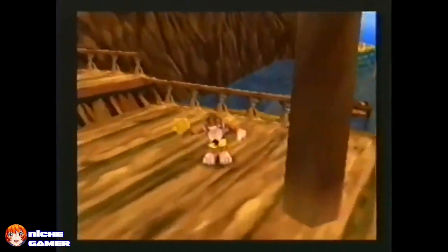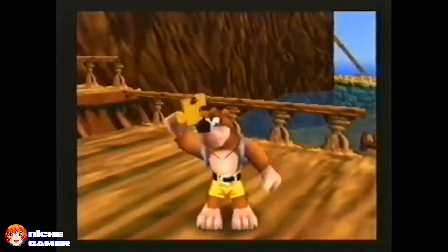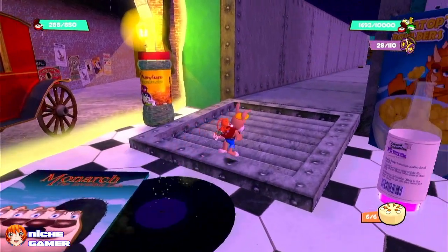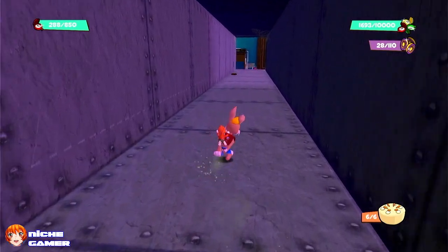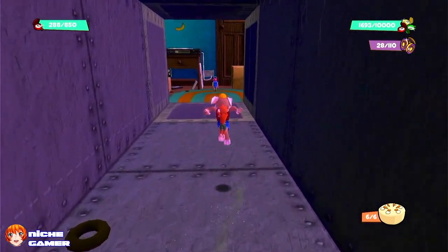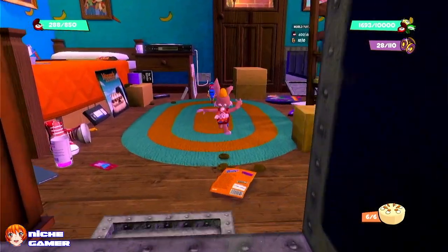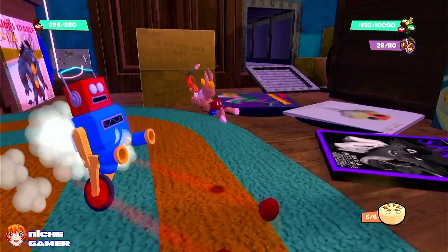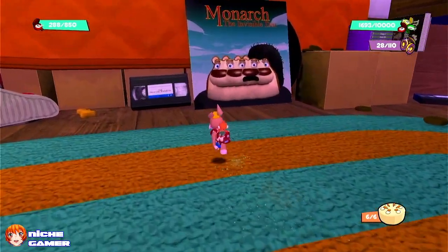Over the years, there have been many cute mascot 3D platformers that try to emulate the distinct look and feel of a 90s-era 3D platformer. Cribbing from Rare is especially common, but so few indie developers have come as close as Dinosaur Bite Studios' efforts. Making a nostalgia bait game can easily lead to disappointment. How does this time-traveling rabbit and monkey duo fare? Find out in this Clive and Wrench review!